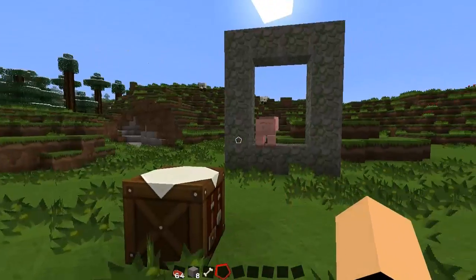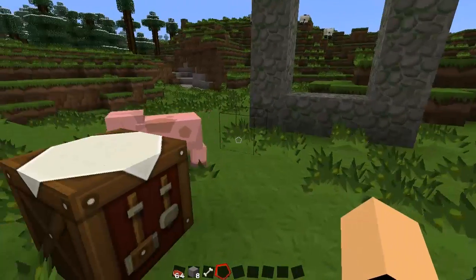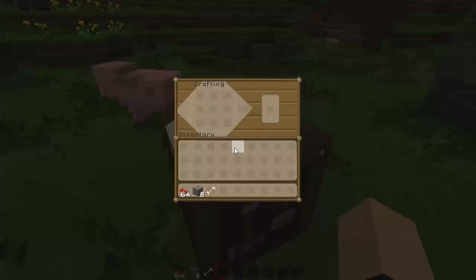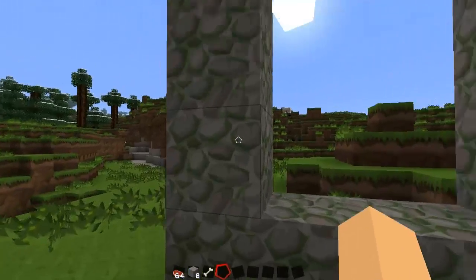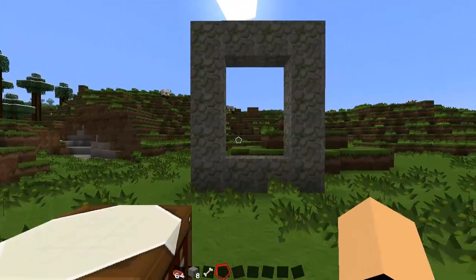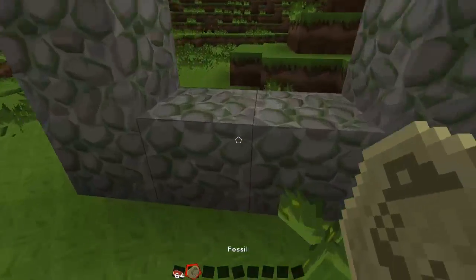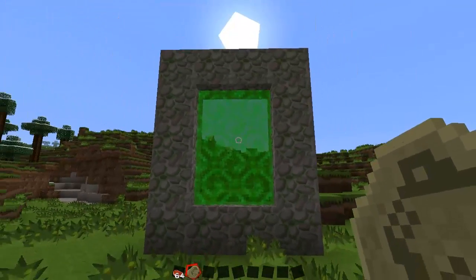First you need to get some moss stone and make a portal like that - moss stone. Then you need to get some smooth stone and put it like this, and you get yourself a bone and put it right in the middle. You get yourself a fossil, and what you do with this fossil is right-click it - that is the portal starter.